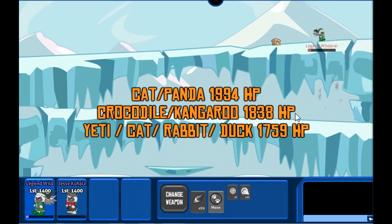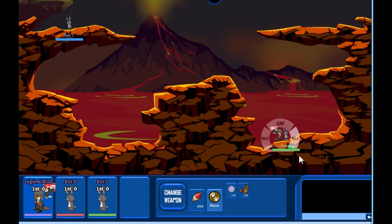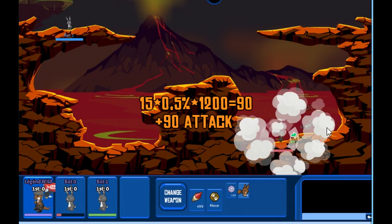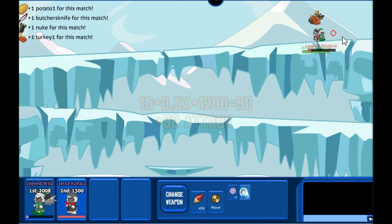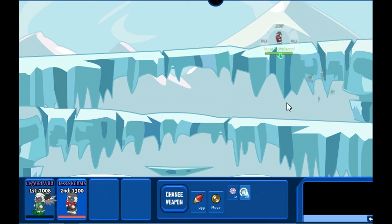With 15 strength points, Kangaroo will get 15 times 0.5% times 1200. By having strength points, the enemy will get more score out of you, and that can make you lose the game, as shown in the background video.